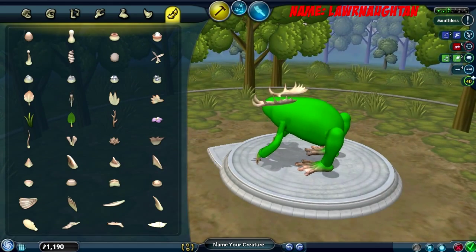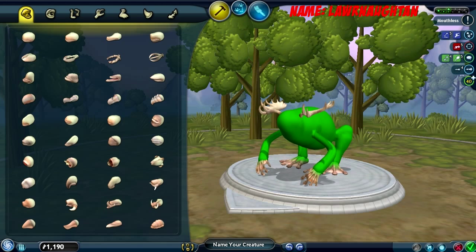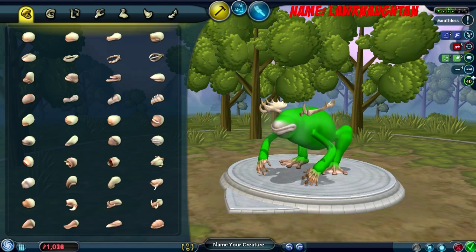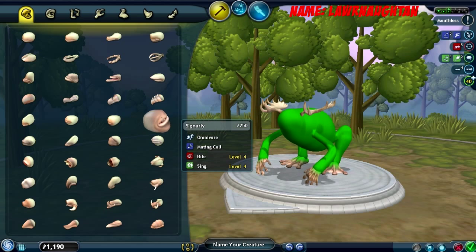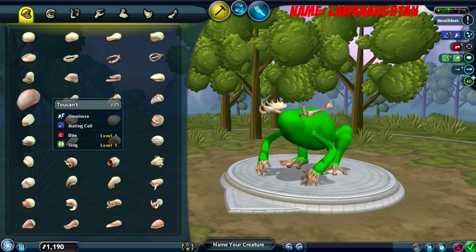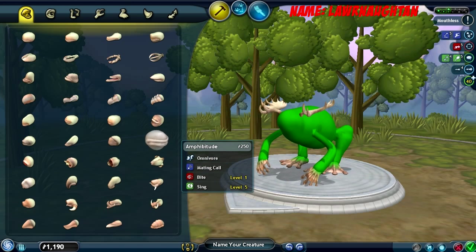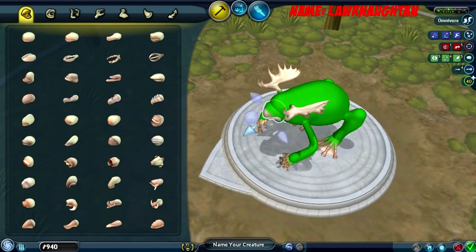Yeah the frog — oh, I didn't give him a mouth. Oh god, what kind of mouth does a frog have? I'm thinking this one. It's an omnivore. Not that one, definitely. These are beaks — I don't know which one a frog would have. This one then, because I don't want it to go all that far out.